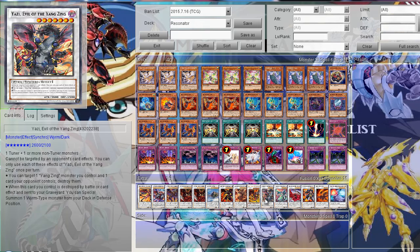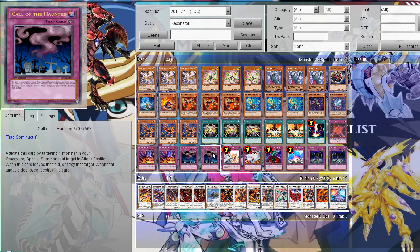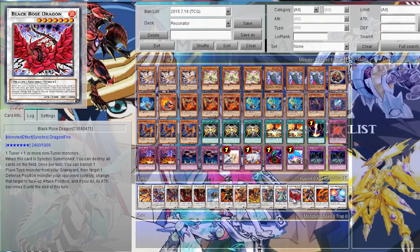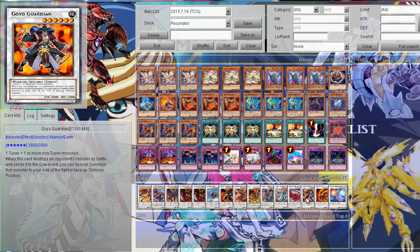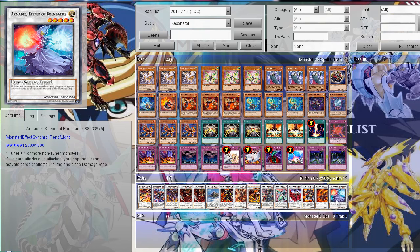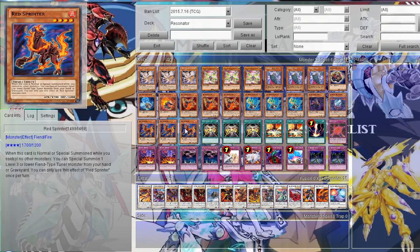Then other Synchros: Yazi, Evil of the Yang Zing, mostly to summon with Red Sprinter and level 3 Resonators. Same with Clear Wing Synchro Dragon and Black Rose Dragon. Then Goyo Guardian, Red Wyvern — a level 6 Synchro that's pretty good, it destroys any monster that has higher attack than this card, but only once when this card hits the field, and it can be activated on either player's turn. And one Armades, Keeper of Boundaries, of course used with your level 1 Resonators and Red Sprinter.